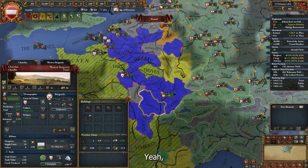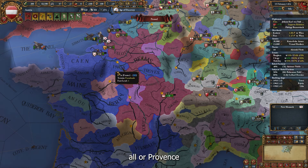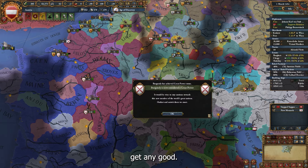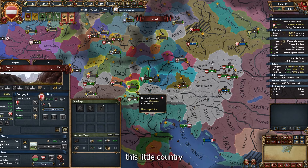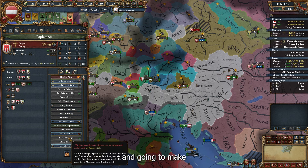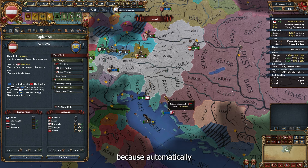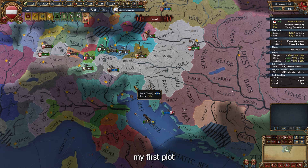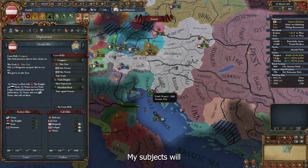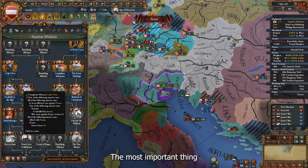Burgundy finishes the war — they took tons of places, like five provinces. There's a little coalition risk but it won't bother us. Remember: whatever Burgundy took counts as if we took it, but we don't get any aggressive expansion impact. I also want to make this small country my vassal since it's in my state — I'll improve relations and do a royal marriage. My original plan was to attack Venice, and since the Ottomans attacked Venice, the moment is right.